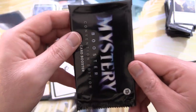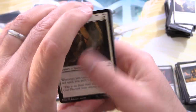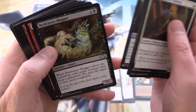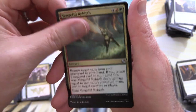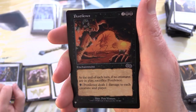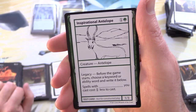Final pack magic! Can we find the Mana Crypt? Or I would be happy with a Rhystic Study, but yeah — rare as hen's teeth, pretty hard to find in these. We have Godfrey's Faithful, Rotfeaster Maggot — delightful — and here we go. Final pack magic: Vengeful Rebirth, Universal Automaton, Pestilence — some awesome artwork on that one — Sewer Nemesis, and Inspirational Antelope.